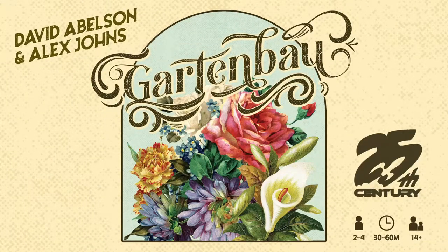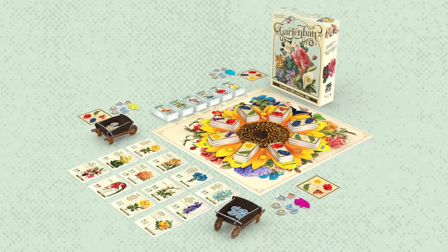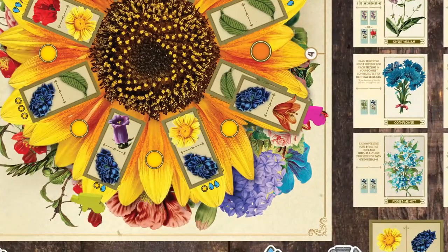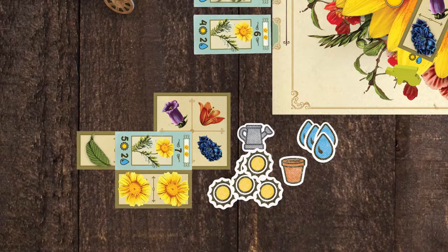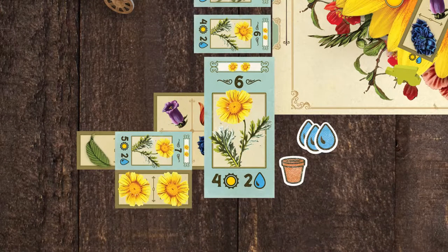Step back in time to the late 19th century where you and your fellow gardeners seek to grow the most beautiful mature gardens. Travel around the petals selecting either seedling tiles or taking sun and water resources. Add the seedlings into your garden and use those resources to purchase plants from the market, which are placed over top of two seedling tiles.